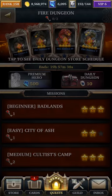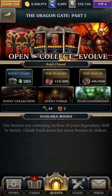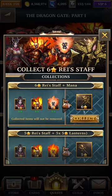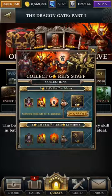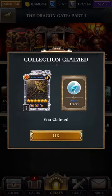Now let's go back to the event and go to event collection. We can collect this item now — it's a Race Staff. And I also get some mana. So I get the Race Staff and 1,200 mana. Now let's see what this staff does.